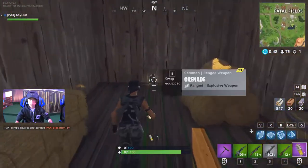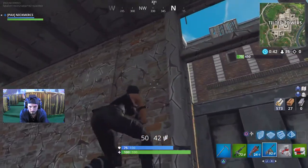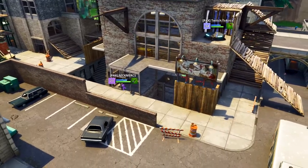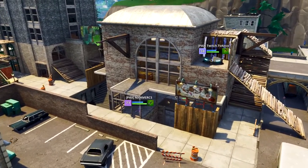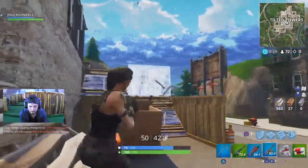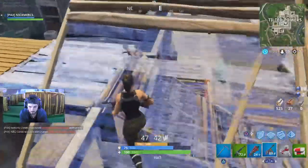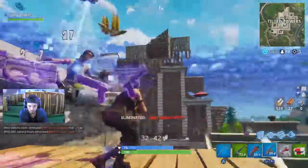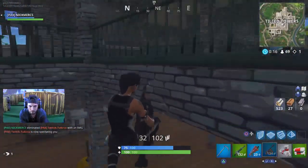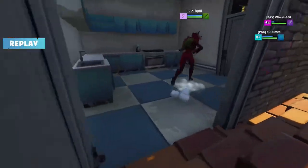Farming up some materials — 547 wood already. Back over to Nick Mercs who's found a slurp juice. 75 shield — he's at 570 wood. All those pallets, man — you're literally standing on top of that much wood. That's enough to push anybody aggressively, which is exactly what Nick might try and do here. He's going to get up on top of the opponent. The opponent goes to edit, misses it, and pays the price. Nick Mercs gets his first elimination on Erica, who only got the corner of that platform and couldn't escape.